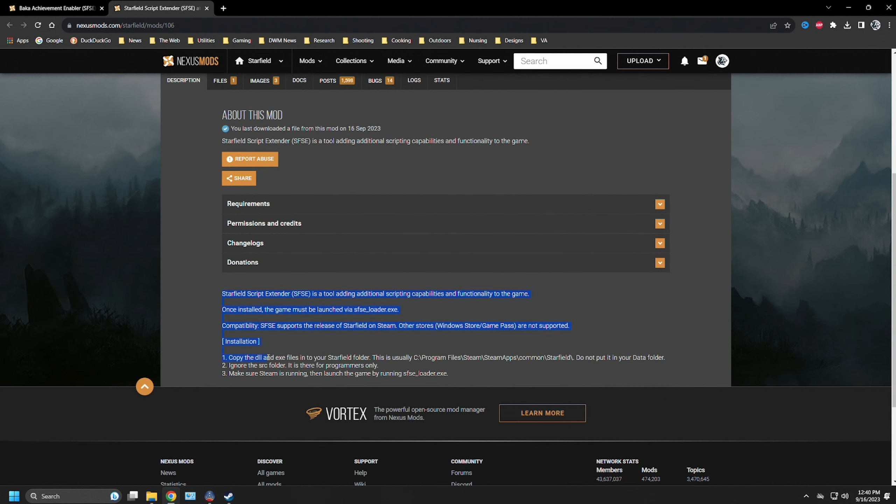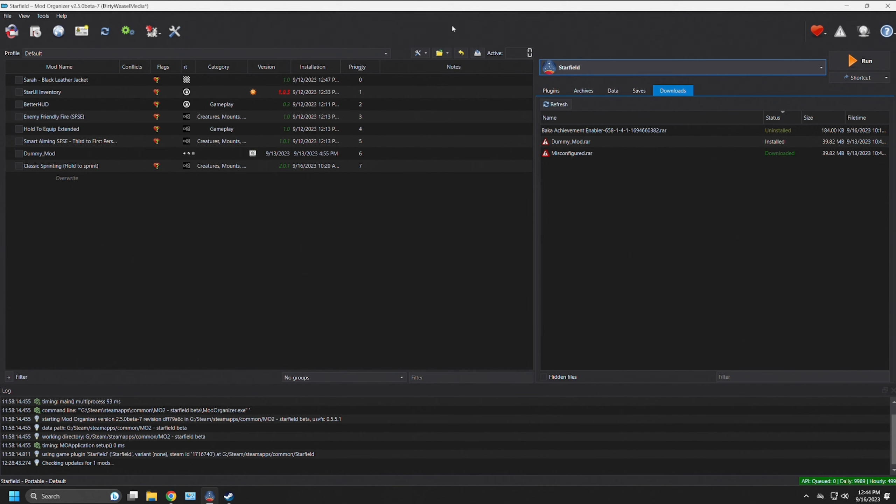Over on the Nexus, Baka Achievement Enabler for SFSE — also known as the Starfield Script Extender — is mod number 658. I will include the link in the description. Basically, it works in conjunction with the Starfield Script Extender and uses a DLL file to enable this, instead of a normal ESP or ESL. The description says it prevents achievements from being disabled with mods or when using the console. It also removes the warning when opening the console for the first time in a session. I would always encourage you to read all the instructions.